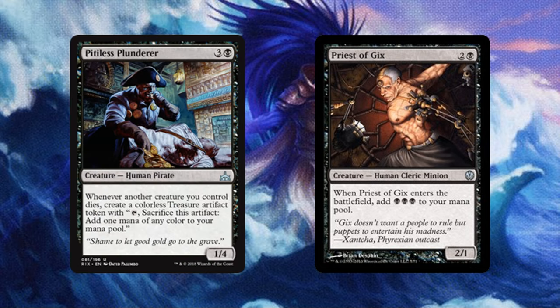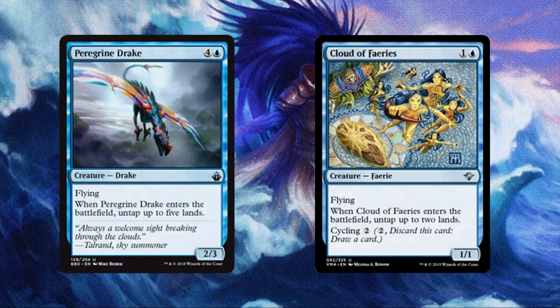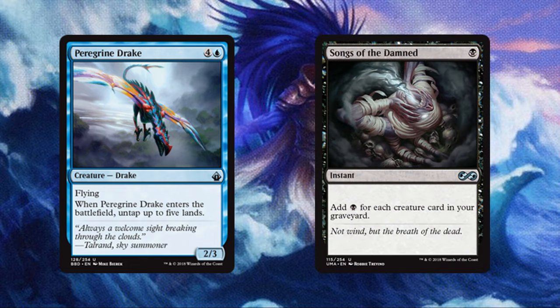Pitiless Plunderer costs 3 and a black for a creature that makes treasure tokens whenever one of our creatures dies. Cloud of Fairies costs 1 and a blue for a creature that untaps up to 2 lands on entering the battlefield. Peregrine Drake also helps similarly — when it enters the battlefield, it untaps up to 5 target lands. If we have lands that tap for multiple mana and/or we Encore this with Araumi, it can generate loads and loads of mana. And last but not least, we have a ritual with Songs of the Damned — costing a black, it gives us a black for each creature card in our graveyard.